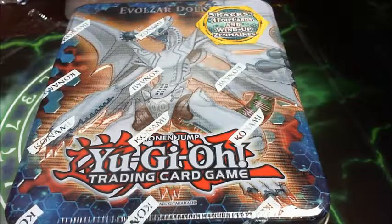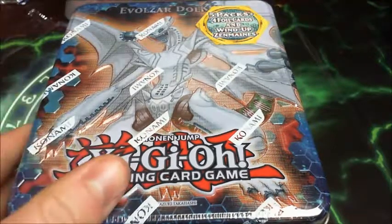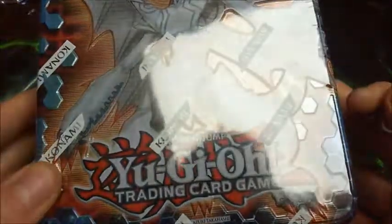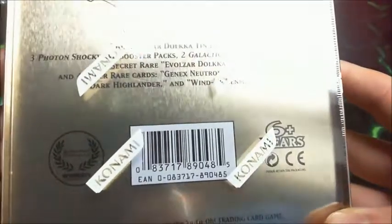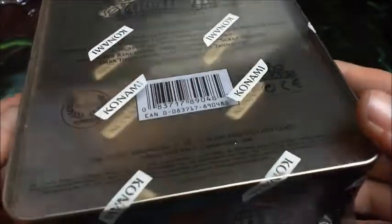Hello everyone, Get Goodie here, and today I'll be opening an Evolzar Dolka tin. I'm not sure when this was made but I think it's quite recent — it's 2012, so it's last year. The tin includes 3 Photon Shockwave booster packs, 2 Galactic Overlord booster packs, 1 Secret Rare, and 4 Super Rares.